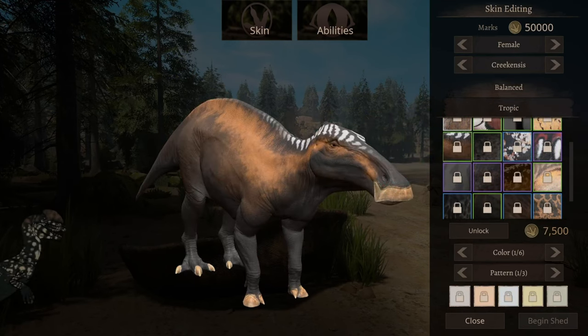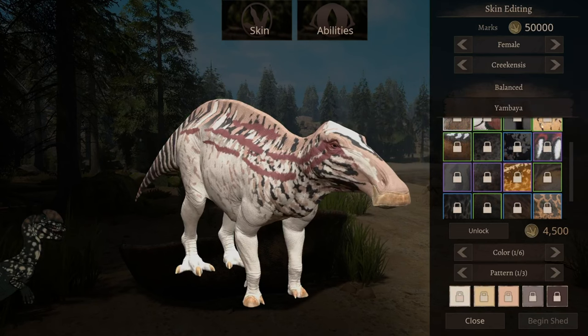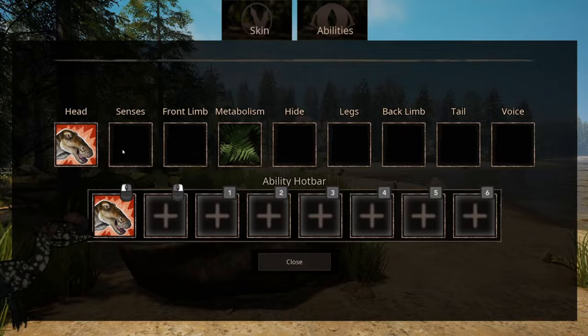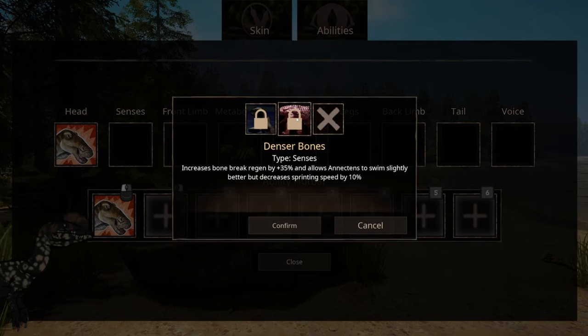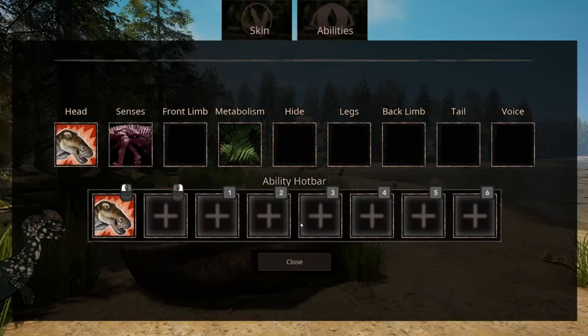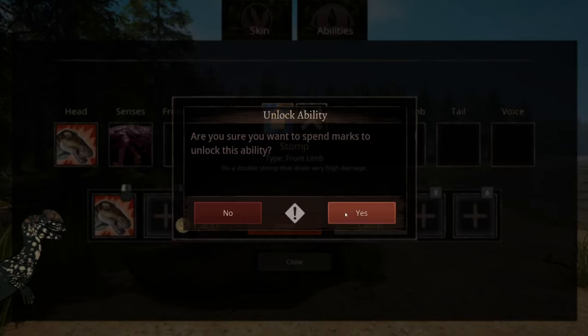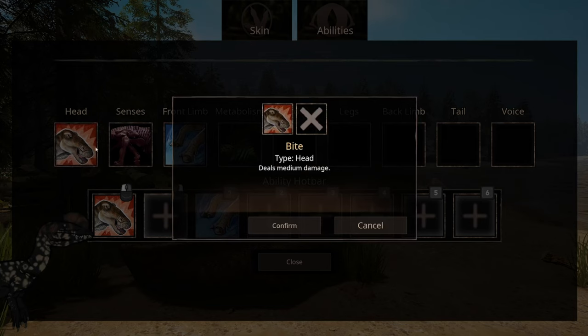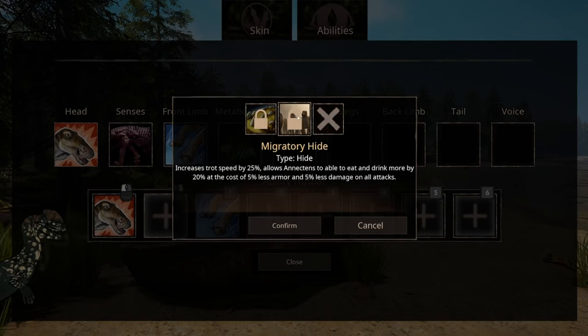I actually really do like the Crimsoncrest. Now for abilities: denser bones and front limb stomp — does a double stomp that deals very high damage. There's only a bite otherwise. Migratory Hide increases trot speed by 25% and allows Annectens to eat and drink more by 20%, at the cost of 5% less armor and 5% less damage on all attacks.